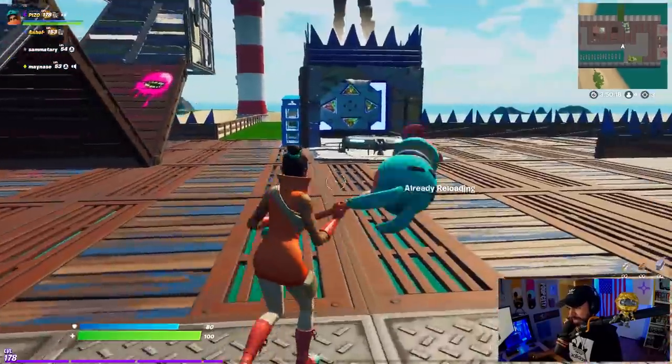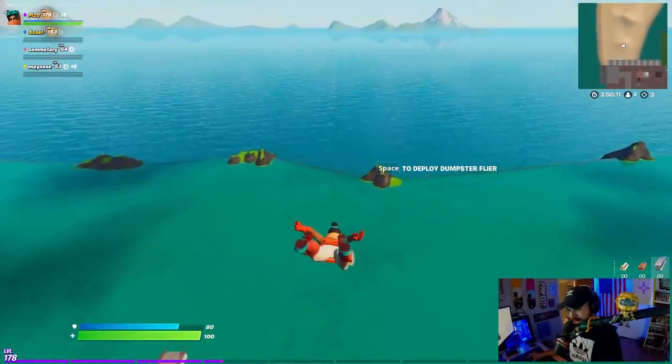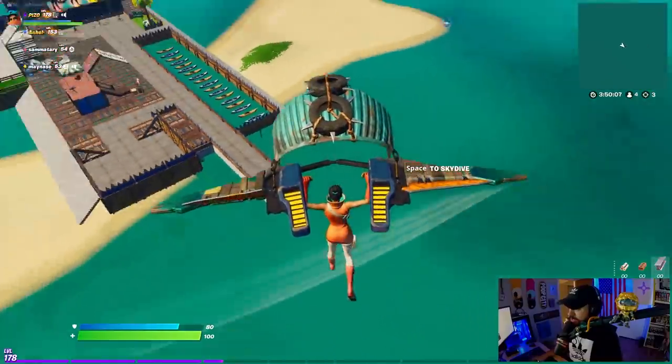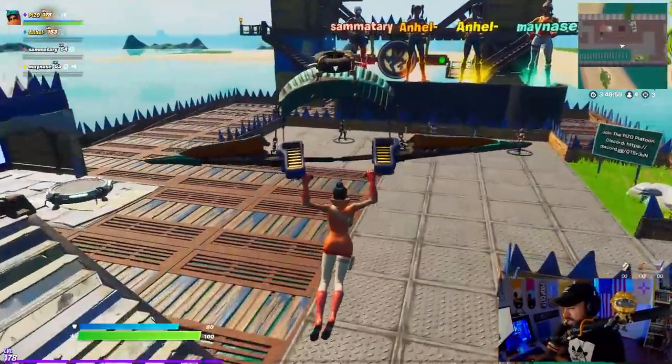I actually have a really interesting glider to show you with her — it's gonna be close. The Dumpster Flyer — give it a try, check it out. It looks pretty close to me. Obviously the little bit of blue there makes it look a little weird, but I think it's fine.